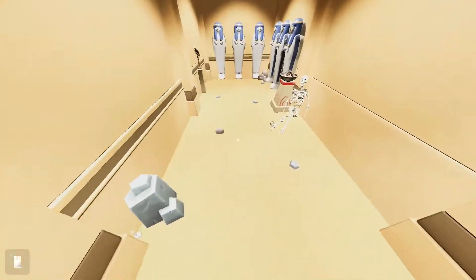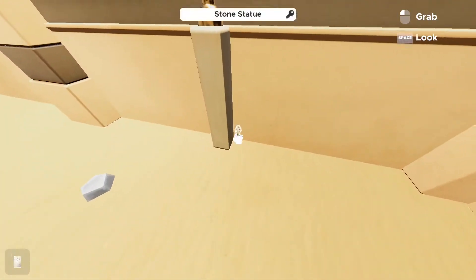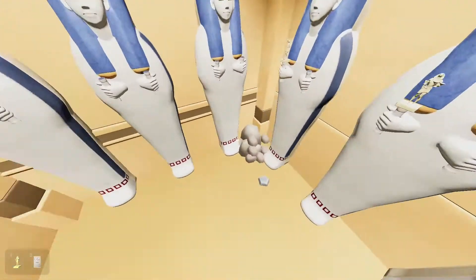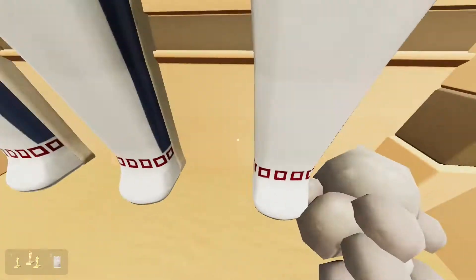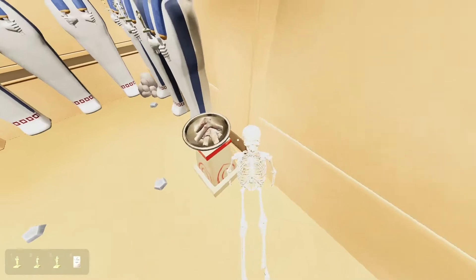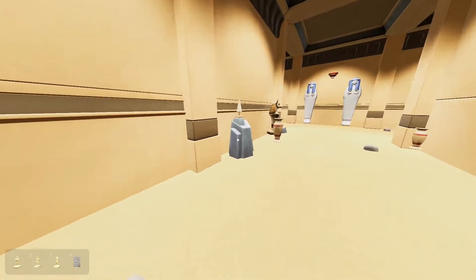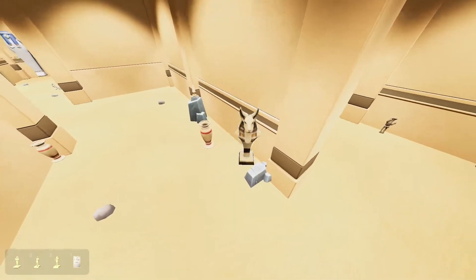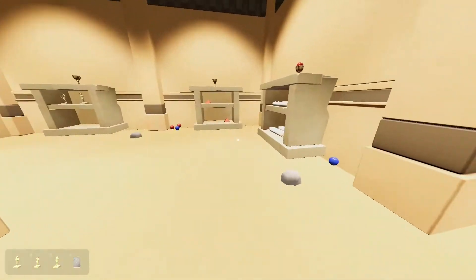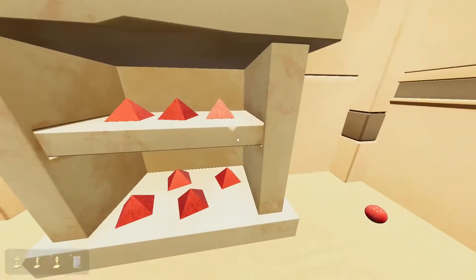Lever. Oh, okay. We have a mirror here, and we have a little statue. Oh, these guys have statues in their hands. We have more statues around them. I have to give them statues, I guess? Sure. There were other statues back behind me. Let me just see if I need these or not, or if I can even grab them. Can I grab any of these? Doesn't seem like it.